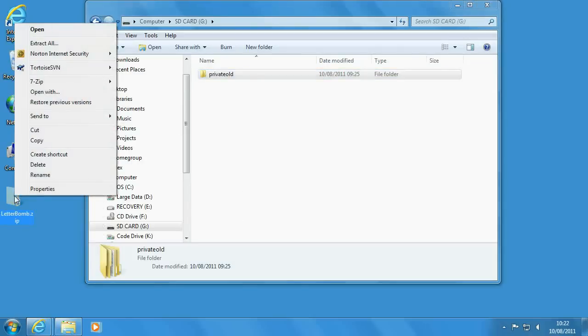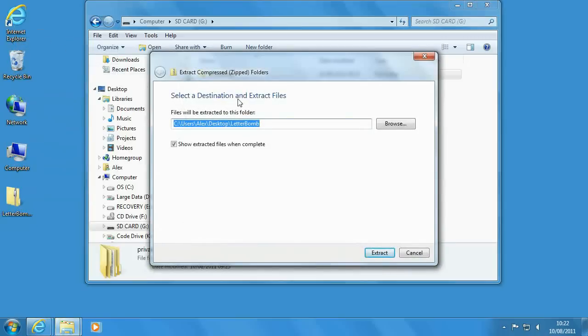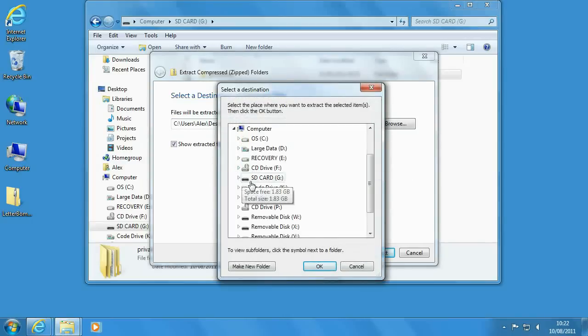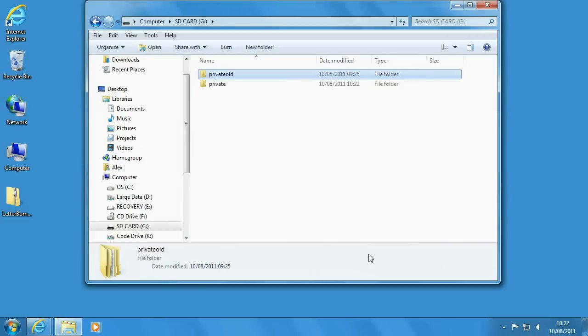To extract it, right-click on the download you just did and click Extract All. When it asks where to extract, click Browse, then find your SD card and click OK, then click Extract. That shouldn't take very long, and as you can see, it puts a new private folder on the SD card.